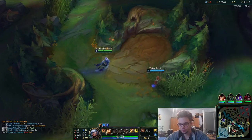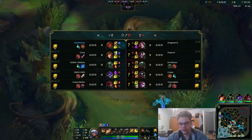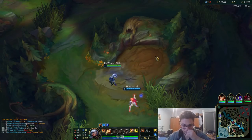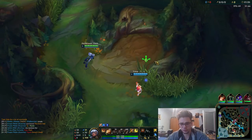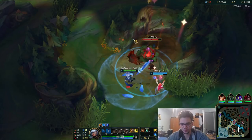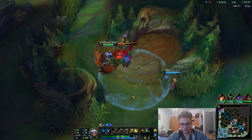Mainly what you want is to get red buff, top side crab, and blue buff as soon as possible. You will face mana problems and you need to fight the crab if it allows you to fight for it after going for red buff. This is my theory right now because if you don't fight for it you're just going to lose some minor pressure.